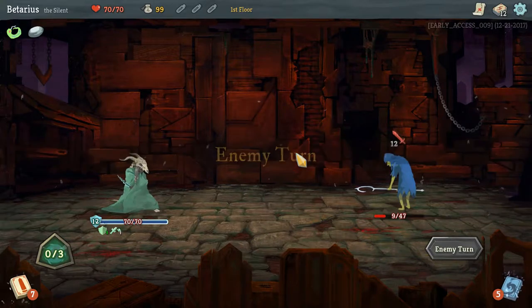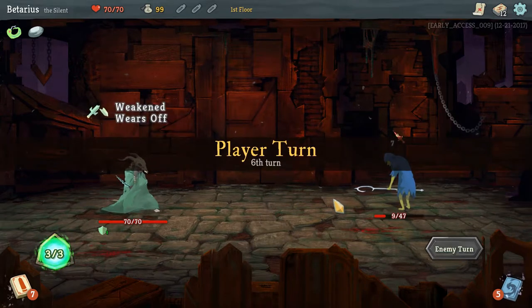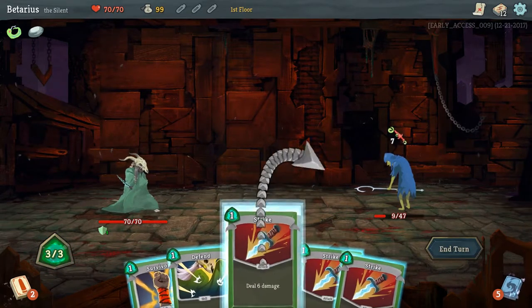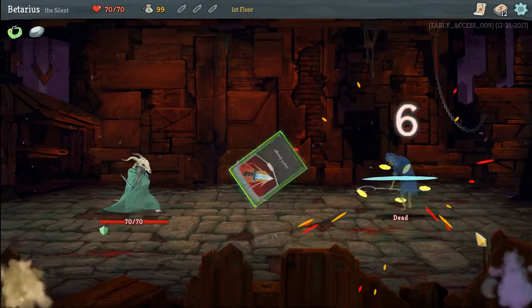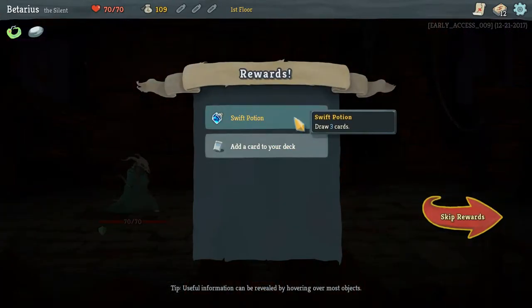This is working out really, really well. Next turn I should just be able to murder him. 6, 6 — dead. It's not a hard game to understand, in my opinion.